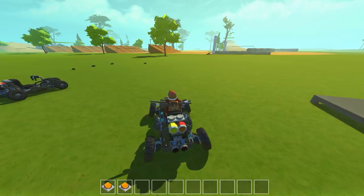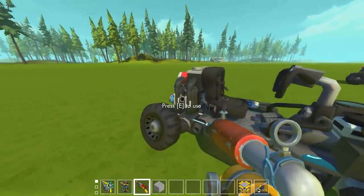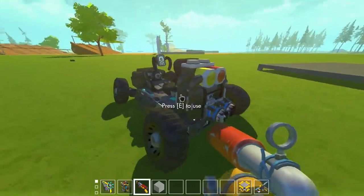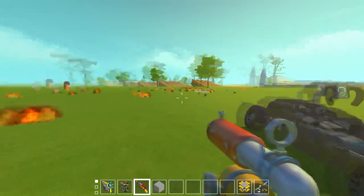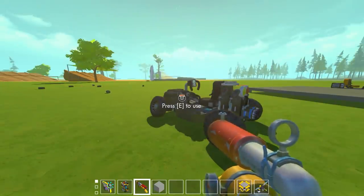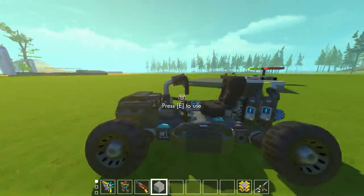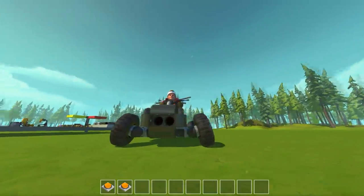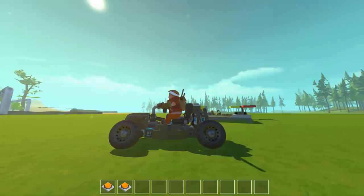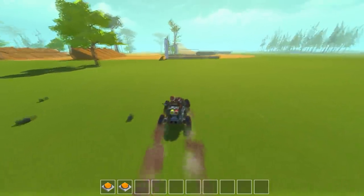I encourage you guys to let me know in the comments what you think once you see this cart drive. You'll notice there are explosives on the side from the mod pack. If you aim and hit that with the spud gun you can blow up the enemy cart and they'd have to spawn a new one. The spud guns are at the right height so you have to try and hit the explosives on the side or the back.